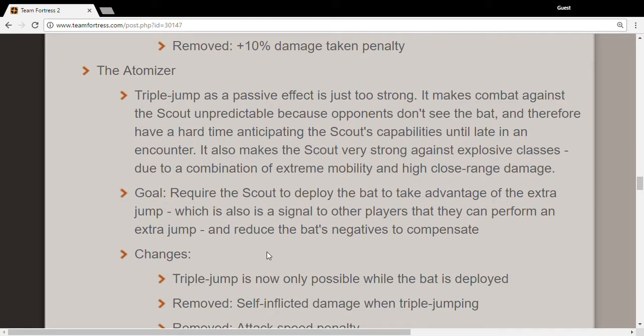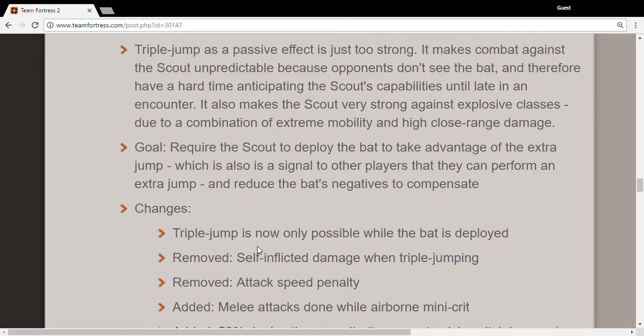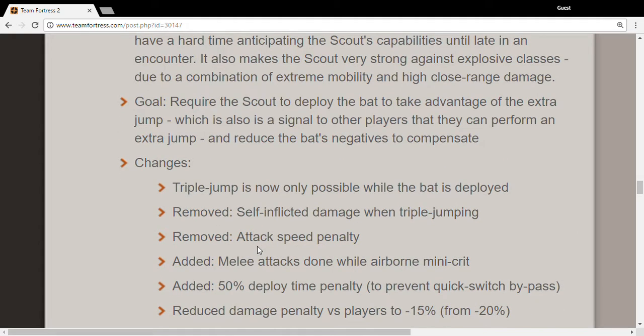Triple jump is only possible when the Atomizer is deployed — that's kind of bad. But they removed the self-inflicted damage, so you can triple jump without taking damage, which is really cool. The attack speed penalty is also gone, so you'll hit just as fast as normal. Melee attacks done while airborne now deal mini-crits, so when you hit someone mid-air, they get a mini-crit.